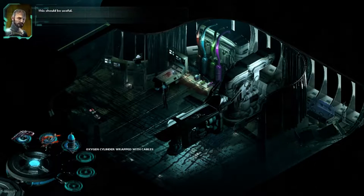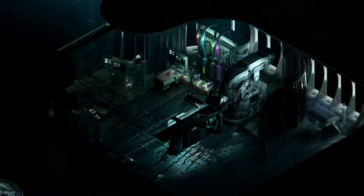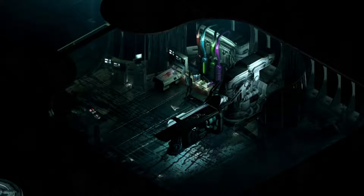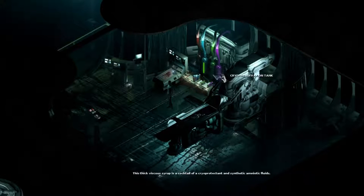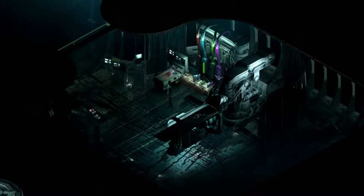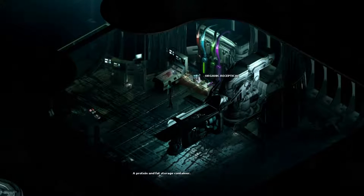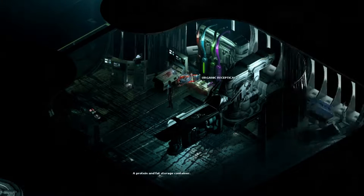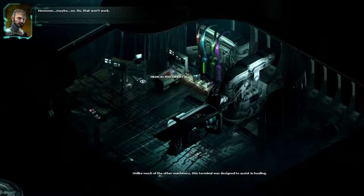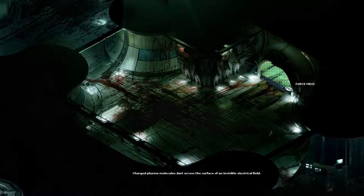We have loose cables over here — that should be useful. There's an oxygen storage tank. Let's see if that works. What is the selected program? We need anesthetic storage, a cryopreservation tank, and an organic receptacle. We need to continue exploring this place — we're in the medical wing.